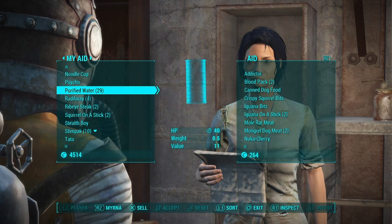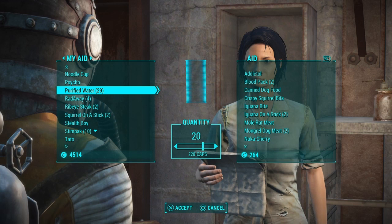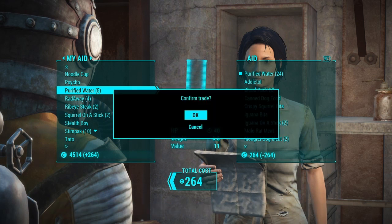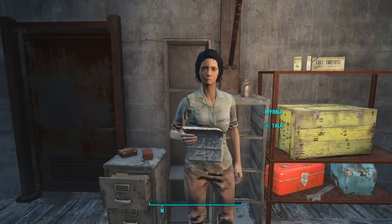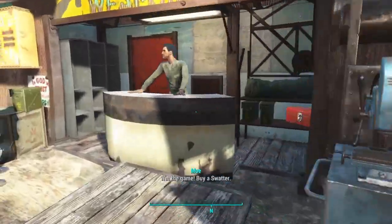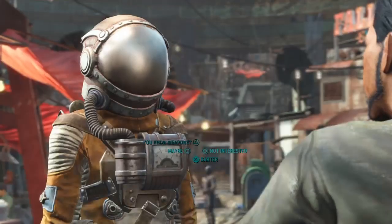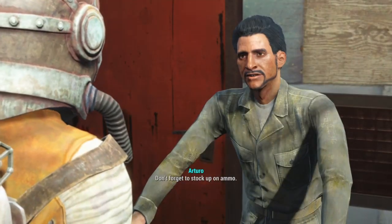You want to have a pretty high Charisma if you want to do this, because the higher your Charisma the more you can sell it for. So I'm just going to sell as much as she can buy — that'll be exactly 24. You confirm it, and then you're going to want to go to the next person. It doesn't matter what they sell, but you can still sell to them — you just can't buy it from them.